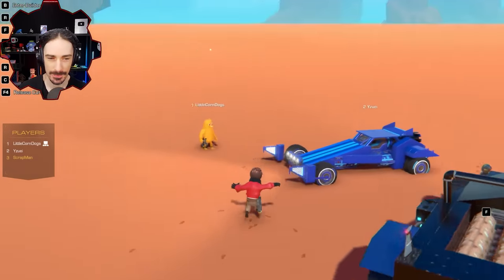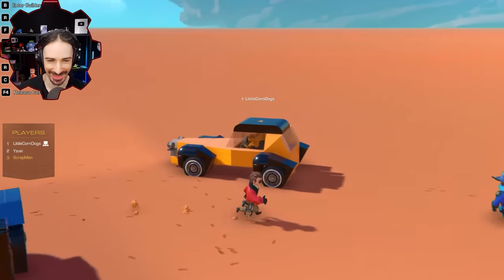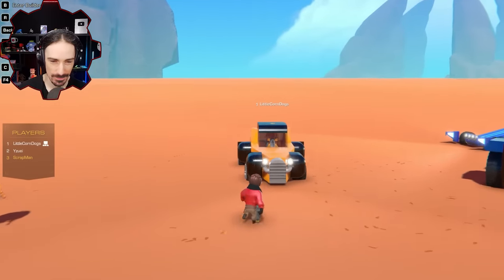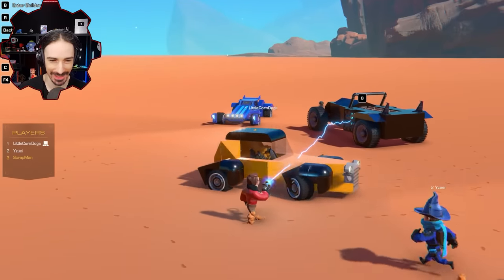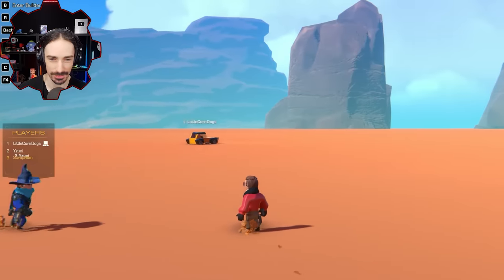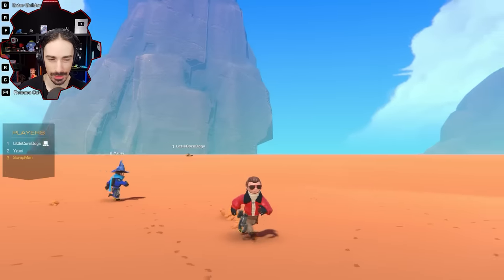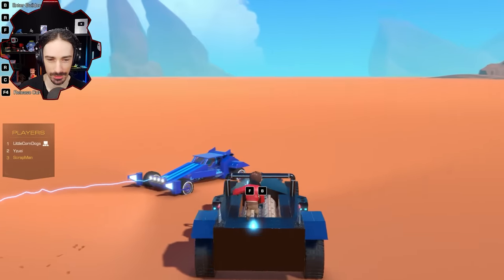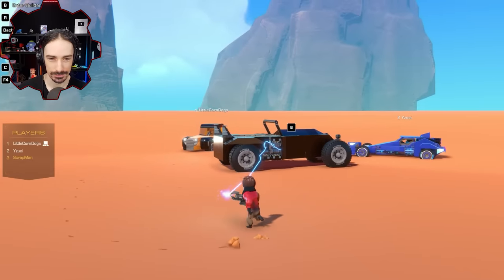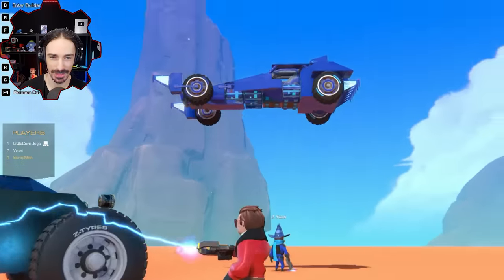Corndogs goes next — his car looks rough compared to the others. He tried for an old-fashioned looking car but it didn't quite work out, and keeping it under the block limit was even harder. It's pretty quick though — he goes about 140 miles per hour. Scrapman notes his build is the biggest tank of the cars but will be slower. He'll do a few quick modifications to get to the right speed since he overdid it with the engines.